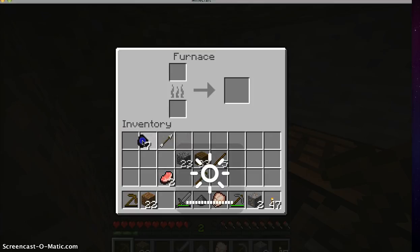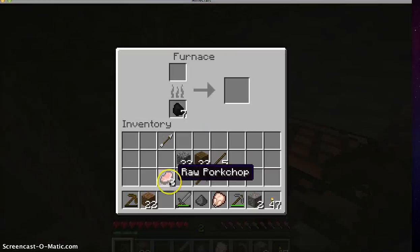You put your coal in the furnace you have. Take some of your raw chicken. This does work with wooden planks and sticks — you can burn stuff. But sticks will be very slow, and wooden planks will take longer. Coal is the best. Now I can cook this raw pork chop and make it into something more useful.